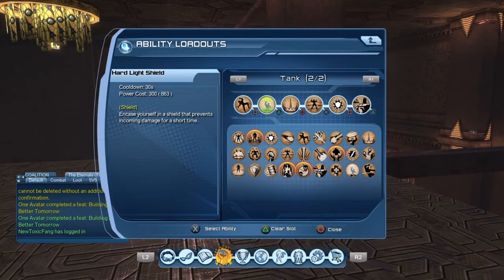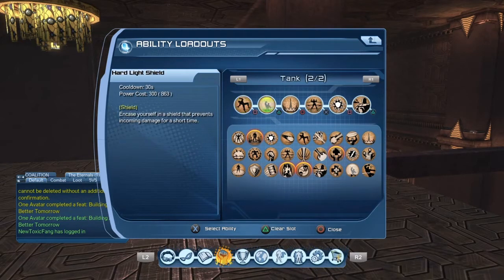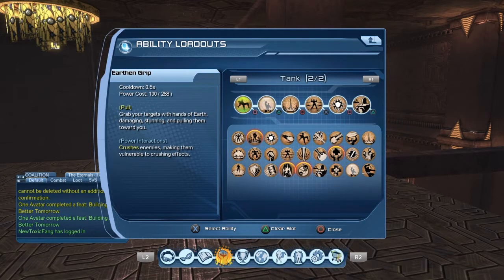Here's the rotation. If you want to start with Gemstone Shield before the battle, that's fine — it takes a couple of seconds and you don't want to get hit for free. So hit your golem, hit your Gemstone Shield, hit Fortify Golem, and then go into the rotation: Earth and Grip, Hard Light Shield, Epicenter — which is another pull.